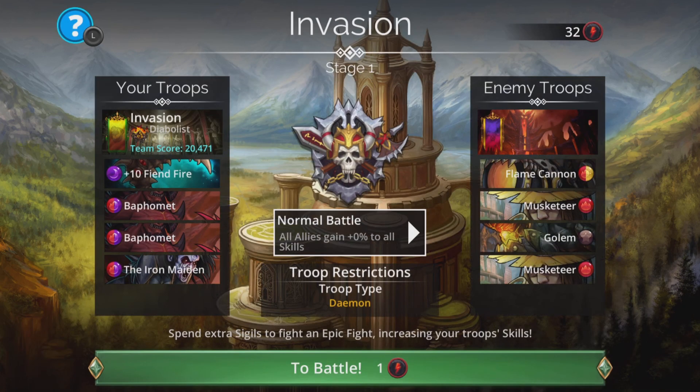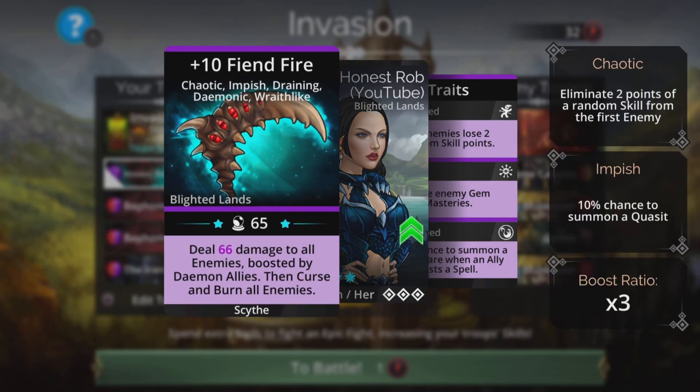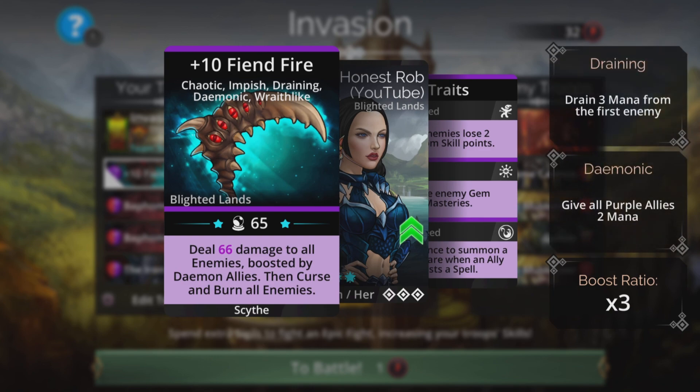I'll show a couple of options for this because there are a couple of viable options which are both very, very good. The first one is Fiend Fire, two times Baphomet, and the Iron Maiden. Fiend Fire does damage to all enemies, so we'll be able to cast that at the beginning on the early stages to wipe out the enemies straight away because it's boosted by daemon allies — which is the whole team.